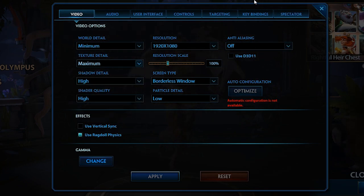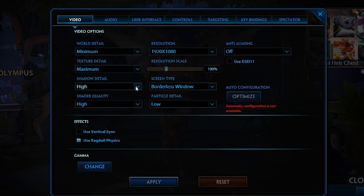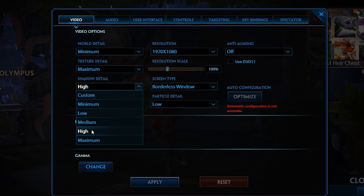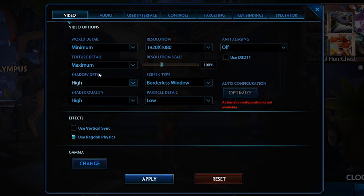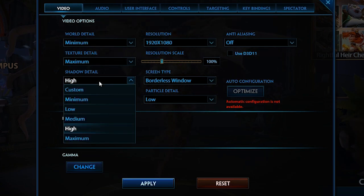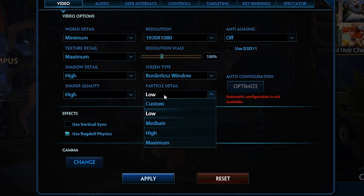I'd recommend getting f.lux if you're on PC to help with eye strain — on console you can mess with base brightness. For shadow detail, the first actual competitive tip: the difference between high and maximum isn't really that big, but having it on high lets you see people's silhouettes around a corner. If someone's trying to gank you and they play the corner too closely, you can see their shadow on the ground — it's pretty overpowered. Having it completely disabled is bad unless it hurts your system.